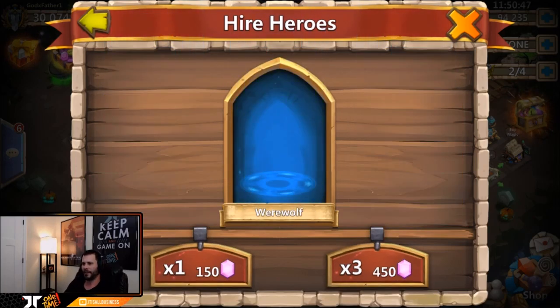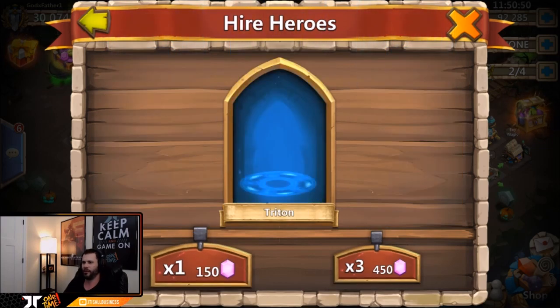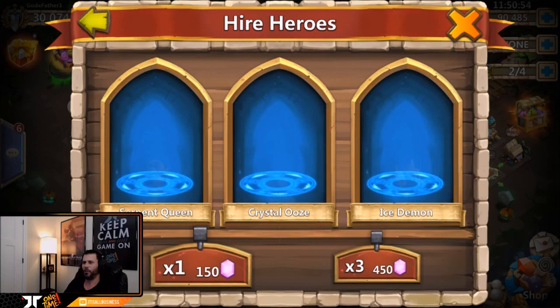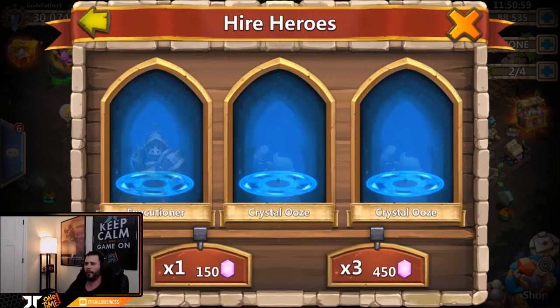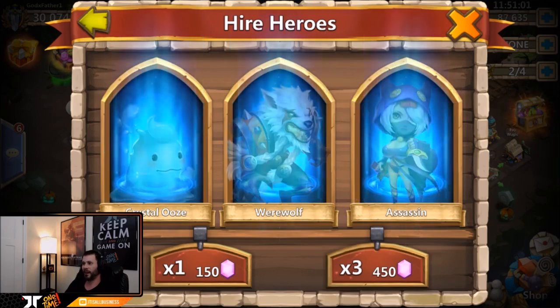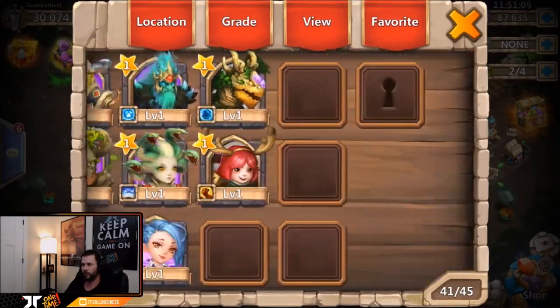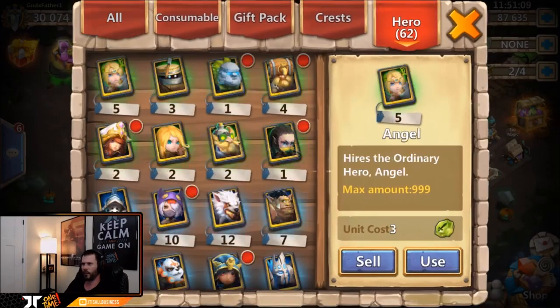We got a Death Knight. Hook my man up with his Michael — where you at Mike? I swear if I go a hundred thousand gems with no Michael I'm gonna be pretty disappointed. The only hero he asked for is Michael. Come on baby! We got Walla Walla — that is a nice find for this account, no doubt. Crystal Spirit as well, that is not bad. Three pretty rare legends right at the start: Gunslinger, Crystal Spirit, and Walla Walla — we will take that.